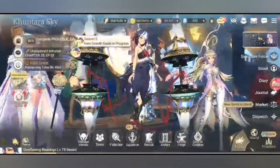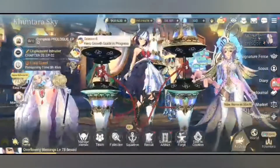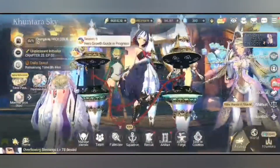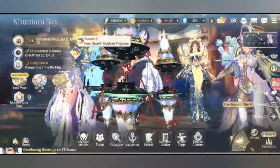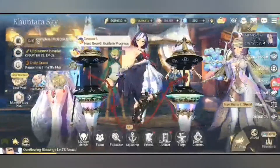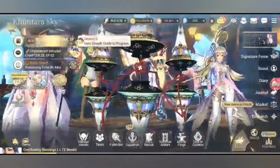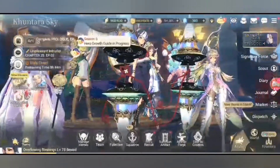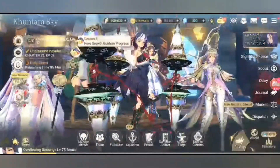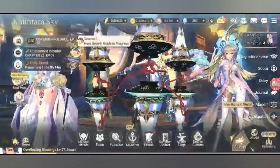Hey guys, this is Bear Gaming and welcome back to our channel. For today's Exos Heroes 101, we are going to talk about mini games. Did you know that there are three mini games in Exos Heroes? The first one you will encounter when you start the game or when you download a patch, because it will prompt on your screen and you decide if you want to continue with the mini game or skip.